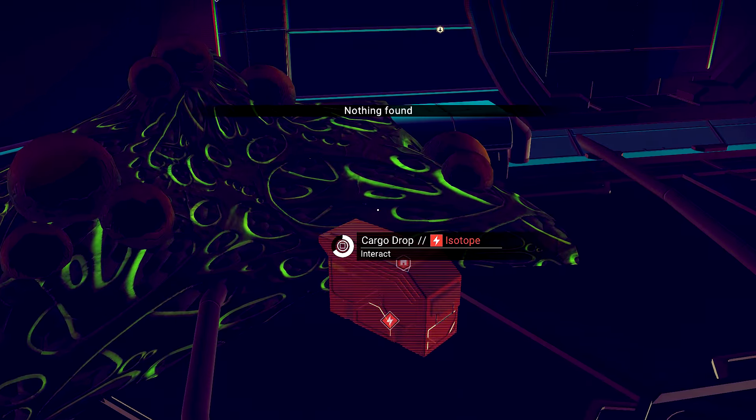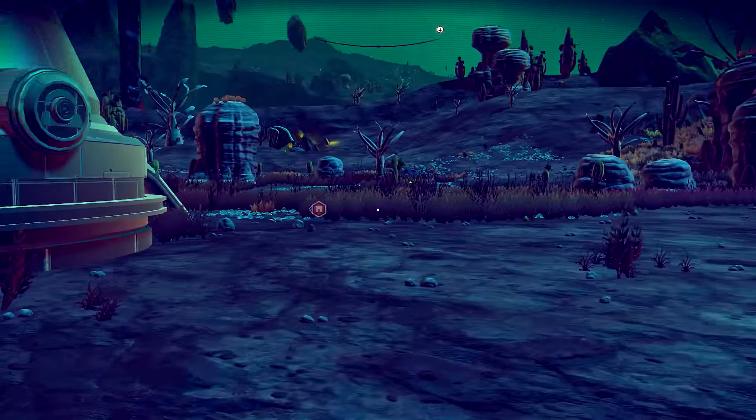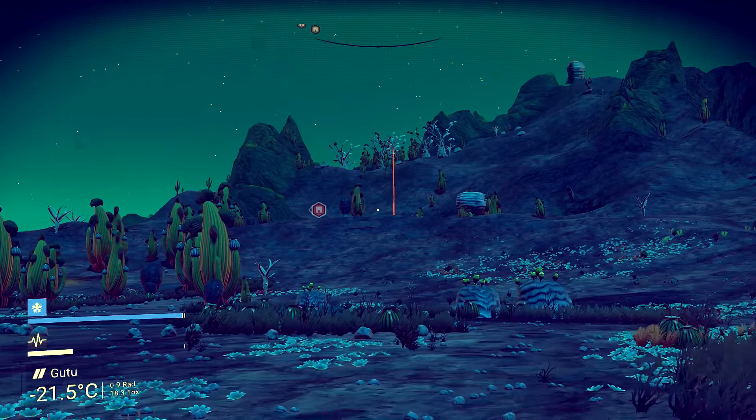Atlas pass? Nope. Not even a door. Alright, so that's pretty much what's in here. My ship is right there. I think there's a beacon just over the hill — right there. You see it? Let's go up there.